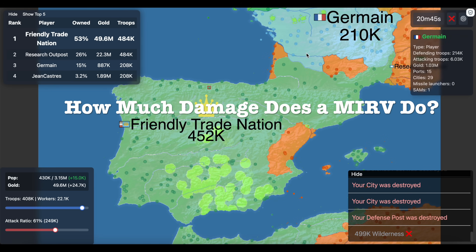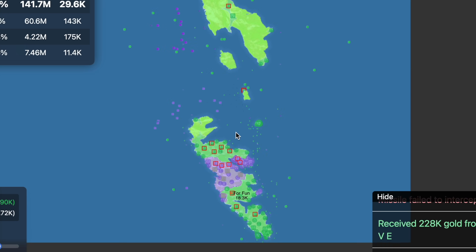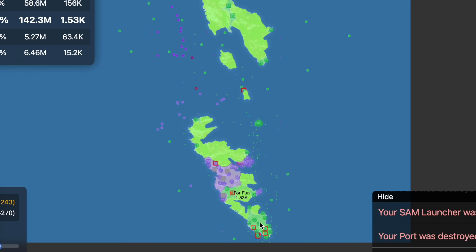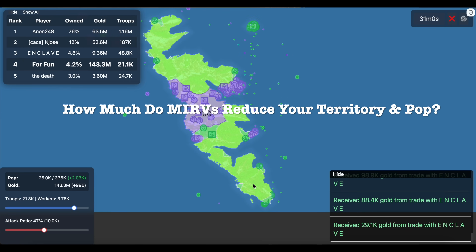My first question is: how much damage do MERVs actually do? We all know that MERVs are devastating — they destroy most of your territory, a ton of your infrastructure, and decimate your population. But the question is, how much do they reduce your territory, and how much do they reduce your population?